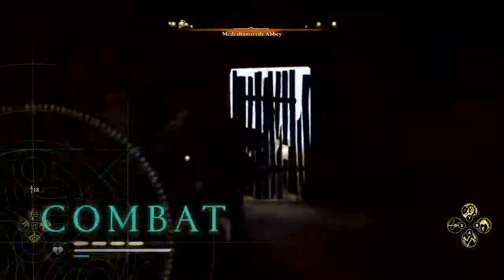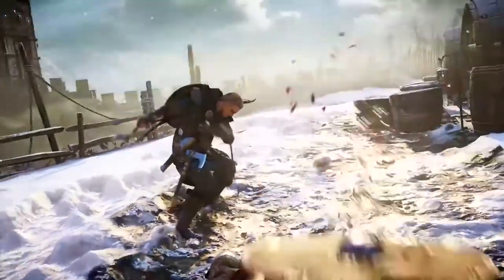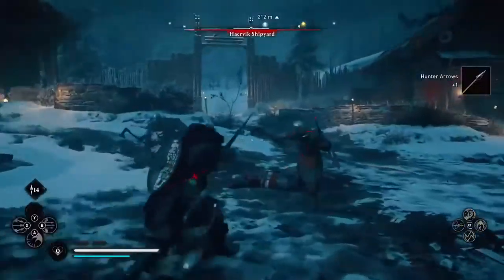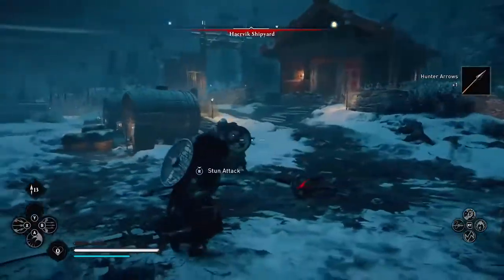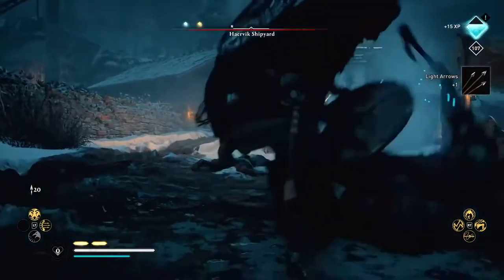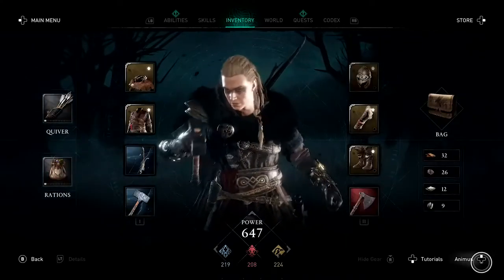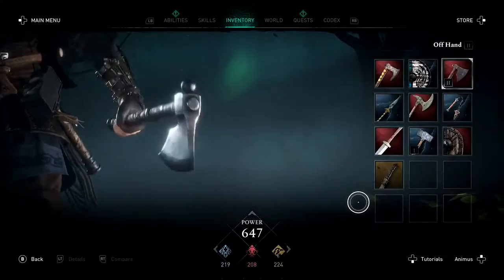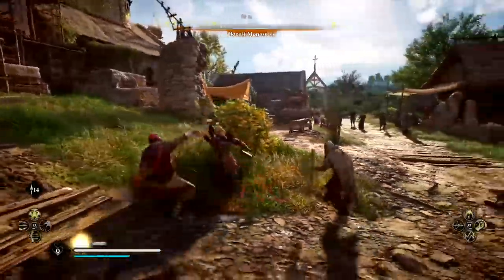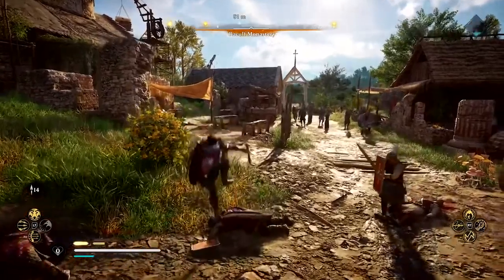Take the fight to your foes with a host of brutal new combat abilities. Snare them with a Viking harpoon. Pummel them with throwing axes. Incapacitate them with a new stun system to keep them at a distance, or finish them off. Dual wield any two weapons you wish to unleash a deadly combination of attacks. Customize your fighting style as you see fit, and become a legendary Viking warrior.